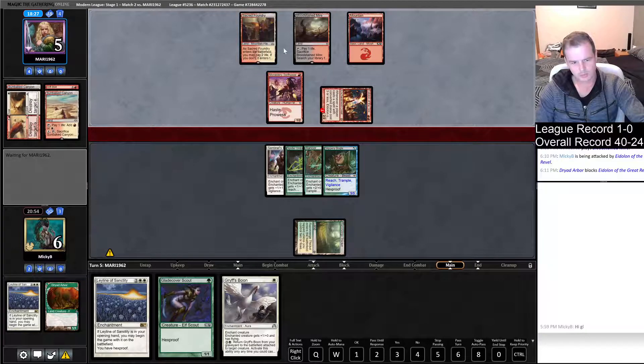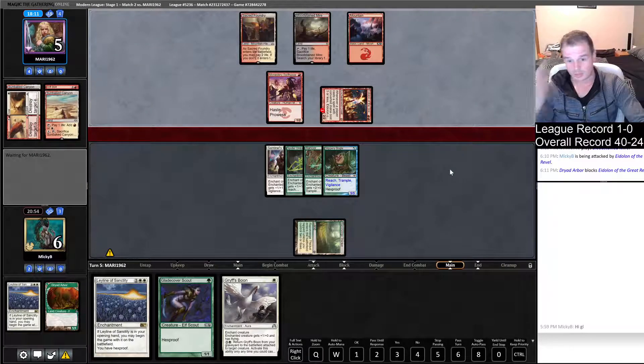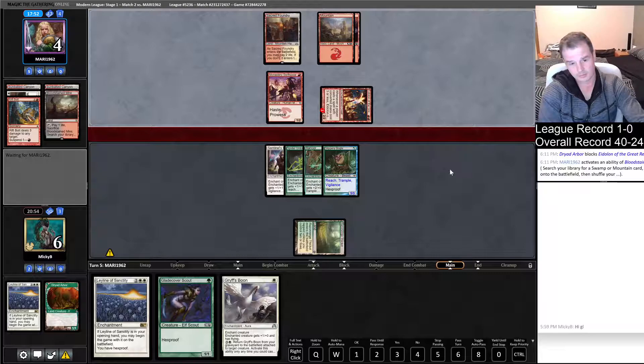If it was two one-mana spells, we'd already be dead — which means he'd have to crack a fetch land. Maybe he's got a Lightning Bolt and a Lightning Helix, or a Lightning Bolt and a Skull Crack. Boros Charm would kill us — wait, no it wouldn't. That's weird that he just attacked with Eidolon. It doesn't seem right to me. Maybe he's got a second Eidolon he's looking to play. If he plays anything here, he goes to two now. What is he doing?